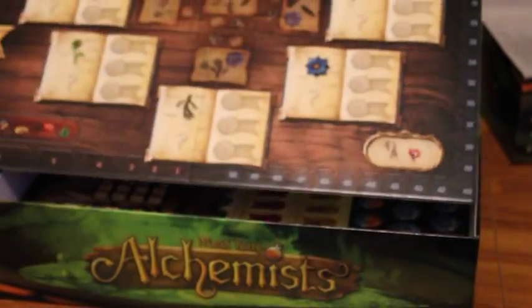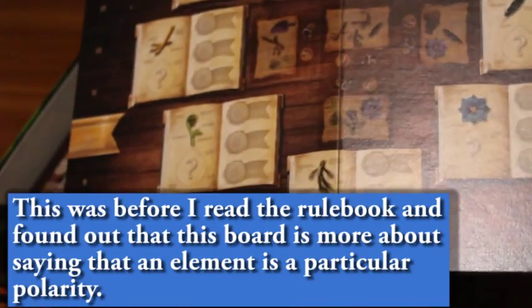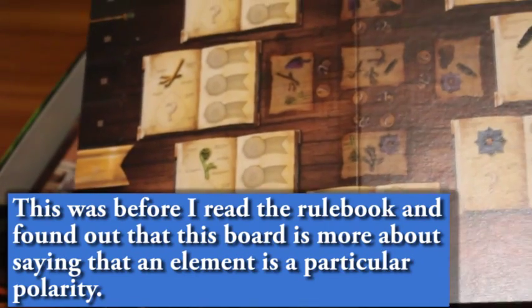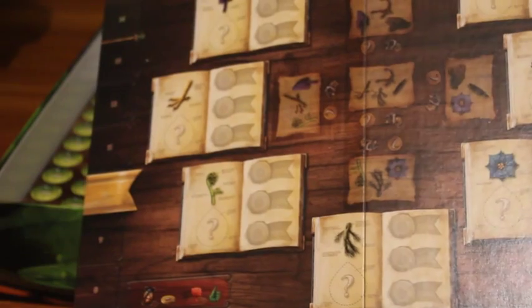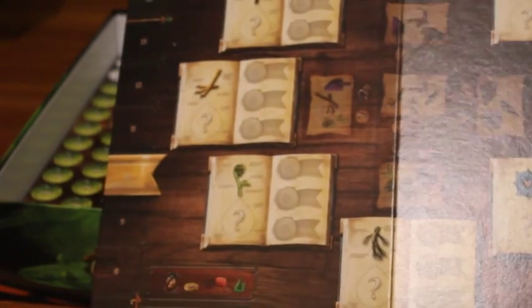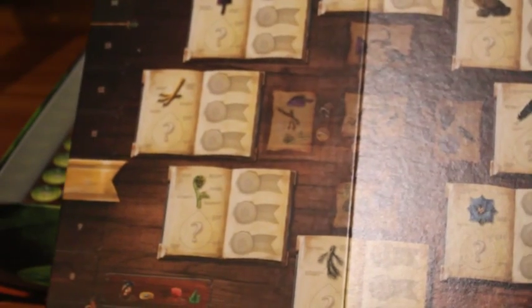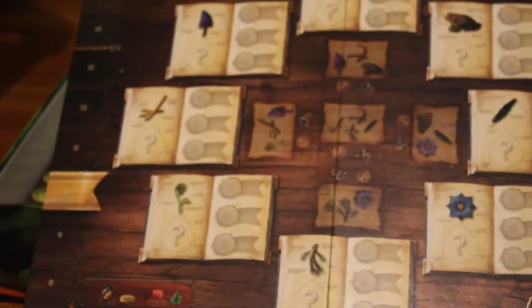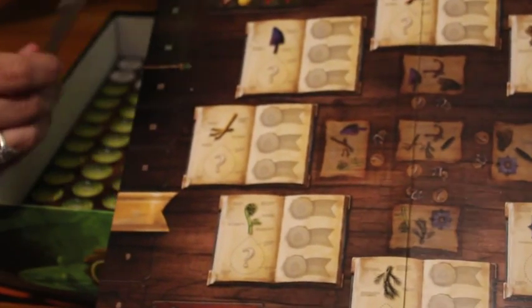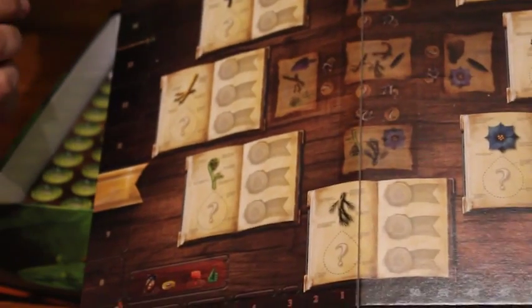Is that like a spell book? Yeah, this is for when you publish - because part of the game is that you've got to publish your theories. And these are... if you know that a certain ingredient makes a particular potion, you can say you know what makes these potions. You go to this board and put down what you believe it is. At the end of the game, you get reputation based on whether you're right or not.